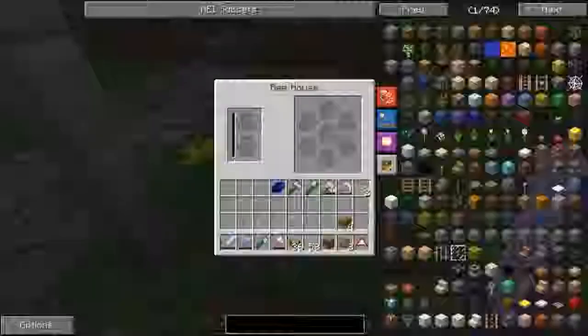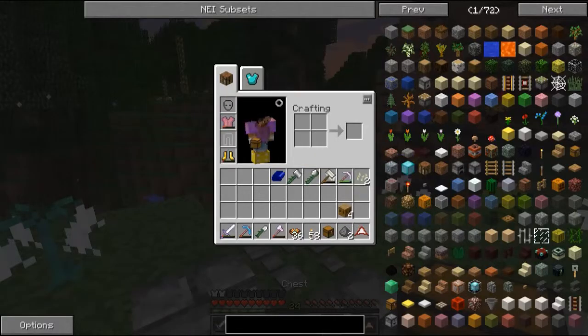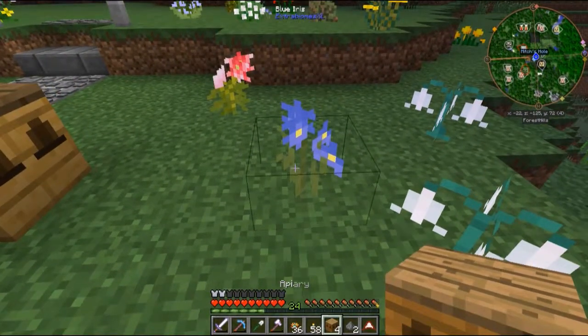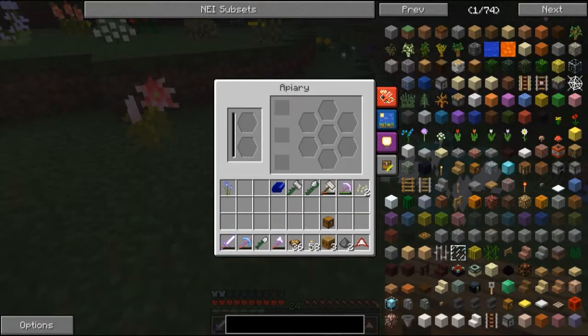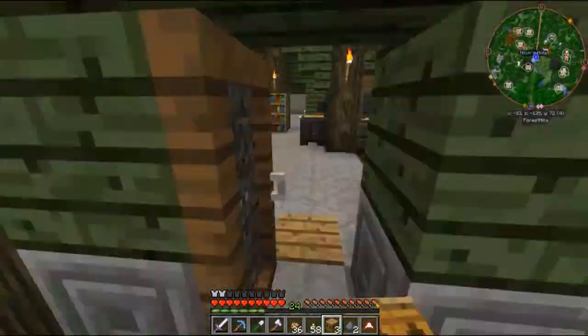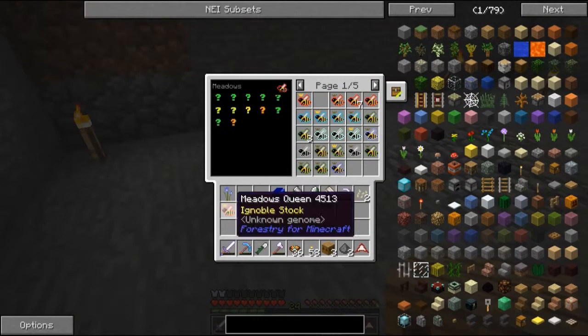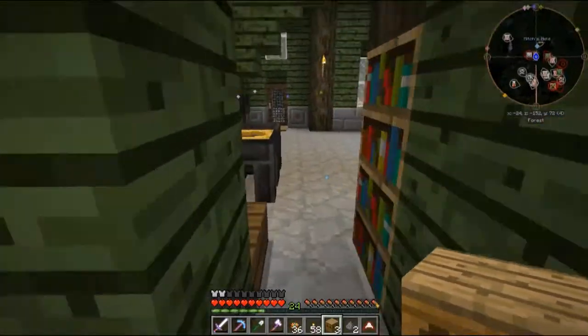Originally I made this bee house thing, but this is kind of like a basic starter bee breeding setup. But these apiaries are supposed to be better. So let's go ahead and throw one of those down. They look kind of different, and here you have these little slots for — I forget what they're called — little slide things you can put in there to make better bees and such. Let's go ahead and get this started before it gets too dark. Let's grab a meadows queen and a meadows drone. We'll get that rolling.